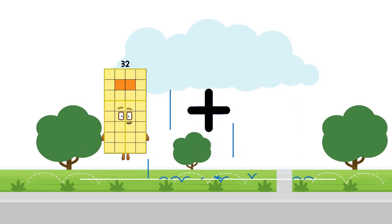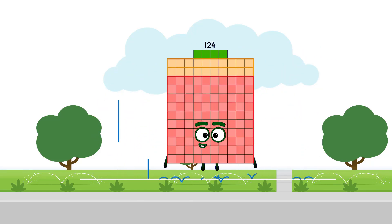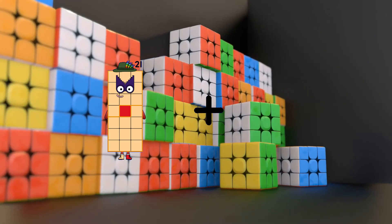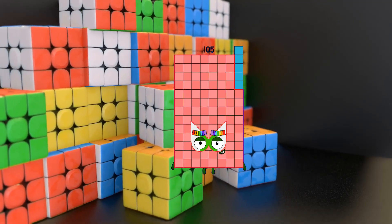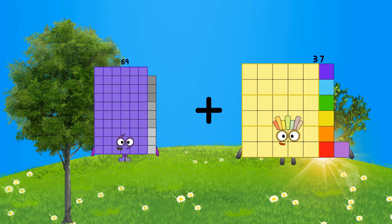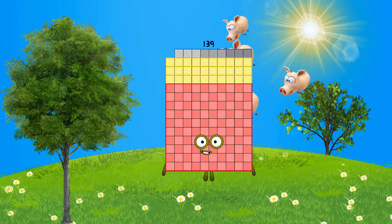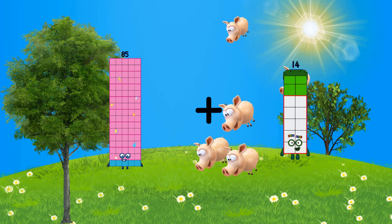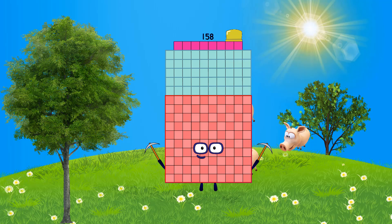32 plus 92 equals 124. 21 plus 84 equals 105. 69 plus 70 equals 139. 85 plus 73 equals 158.